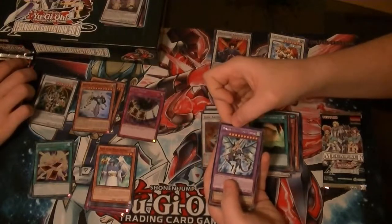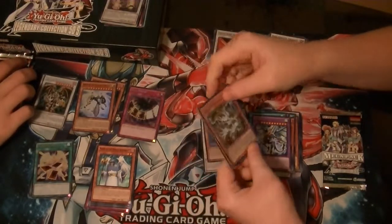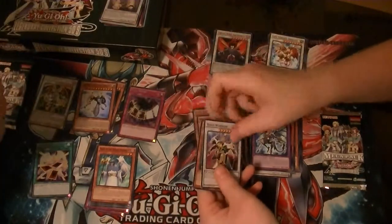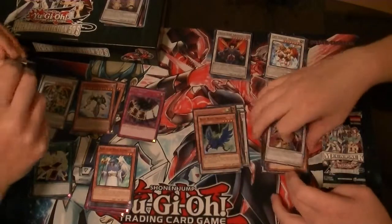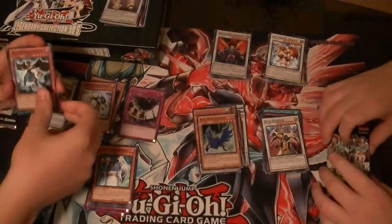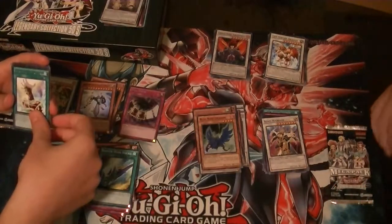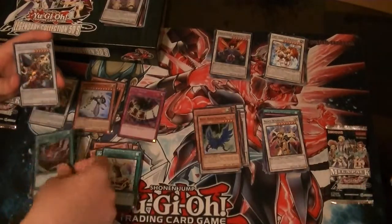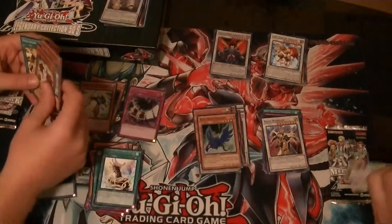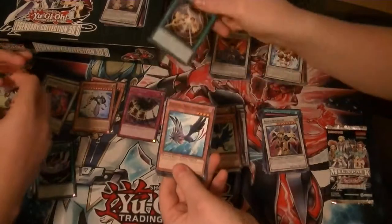I've got a Rare Dragon Knight Draco Equisite. Ultra Hedgeguard. Got my Secret Debris Dragon. Blue Rose Dragon. And Road Warrior. I'm glad you got your Debris Dragon — me too. Now I just need Barkeon out of the last four packs. A Rare Nordic Relic. Drop Blue. A Magic Planter. Real Warrior. 100 Eyes Dragon. I think Barkeon's an Ultra, if I'm not mistaken.